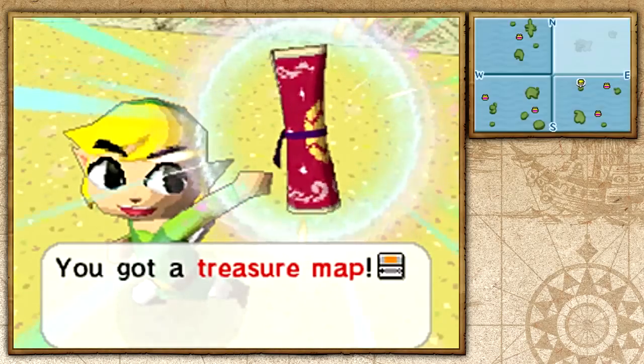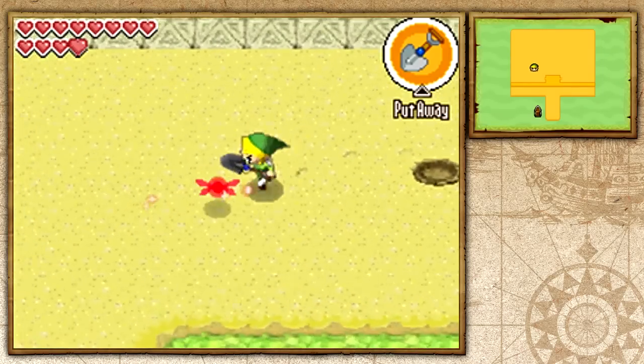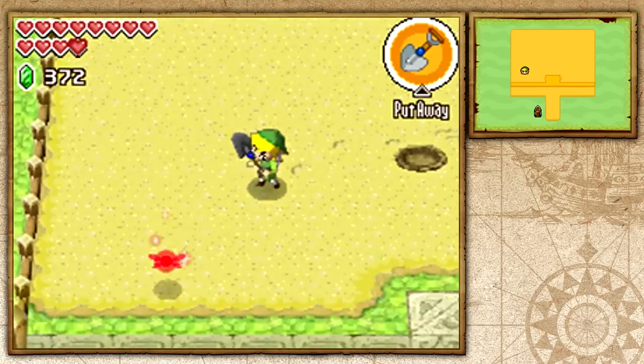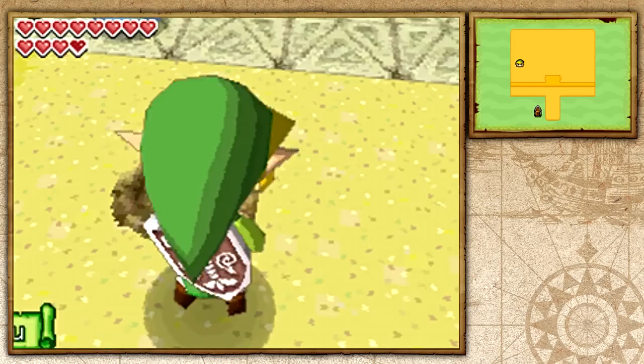On my second round of this minigame, the first thing I dig up is a treasure map, so we have both treasure maps we came here for. But I'm going to keep digging, hopefully get lucky and get a bunch of rupees.